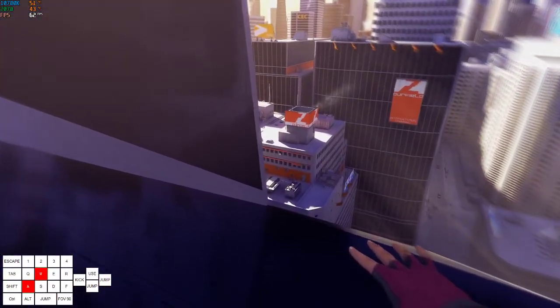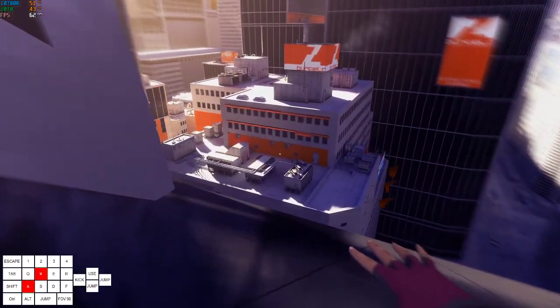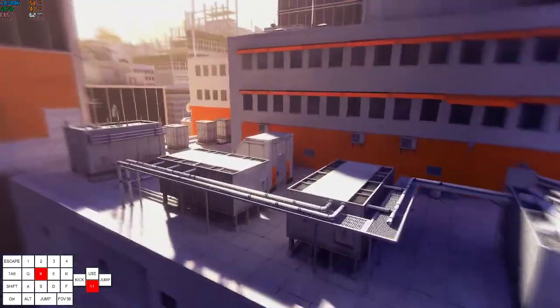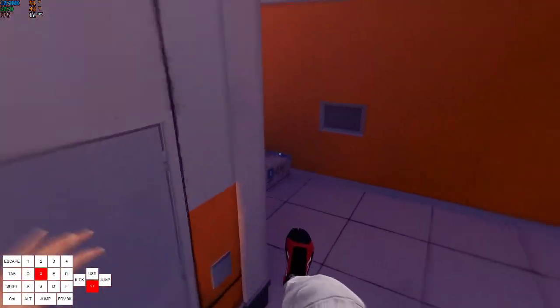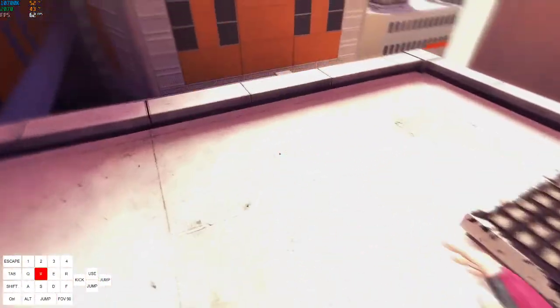You want to tease left like this — don't hold it all the way until you get like this far down — and then you want to do a wall boost and then a slide jump wall boost. And then we're back to the any percent route.